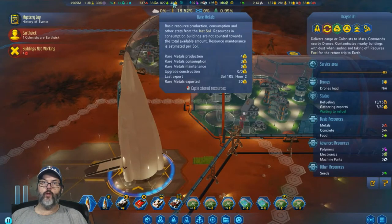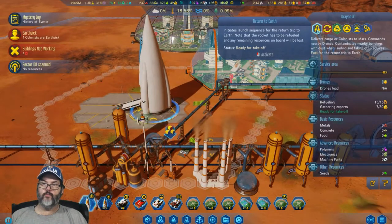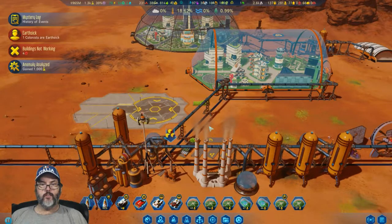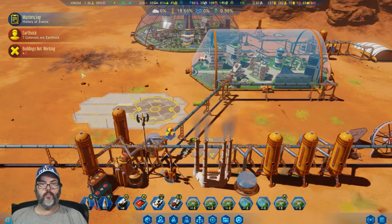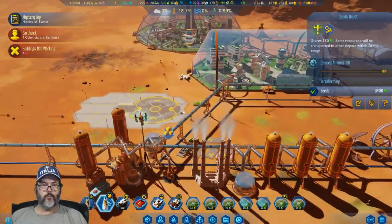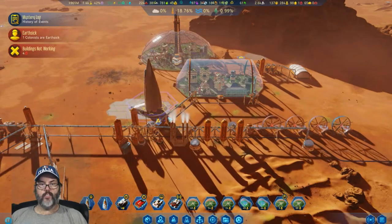We have 41 rare metals. Let's go ahead and launch you as soon as you have the fuel — you can leave. Did I put some seeds here? Yes I did. Seed depot — we'll download you here and plop you down right there. We can put the seeds out.